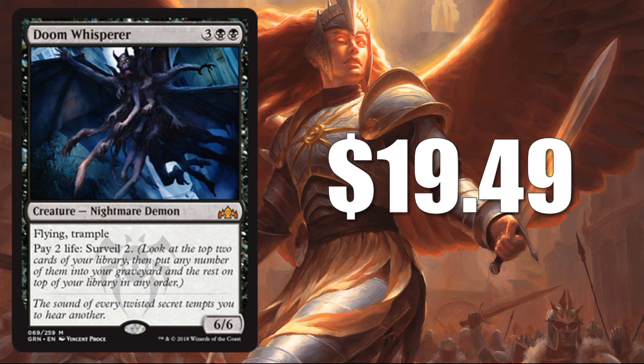Number 2 is Doom Whisperer — another Mythic Rare — at $19.49. Another card that falls under Golgari colors. You could put this in a Dimir Control build as a finisher: five casting cost, 6/6 Flying Trample, and paying two life to Surveil 2 could be very relevant there. But I think people are really paying attention to this card because of the potential interactions with Golgari and Undergrowth. That's where a lot of brewers are putting their efforts right now, and this could be a big card in one or more of those decks.